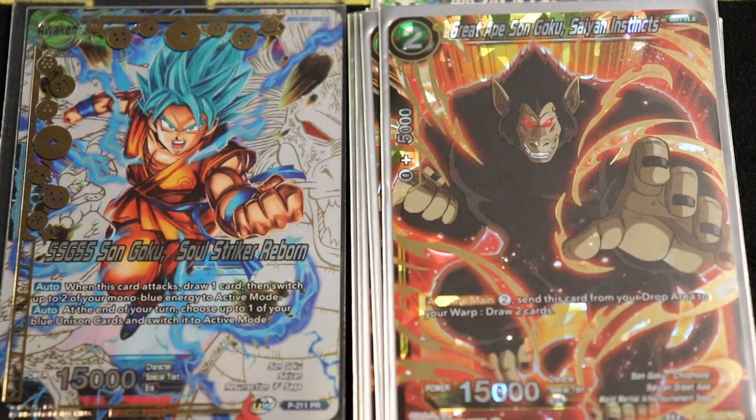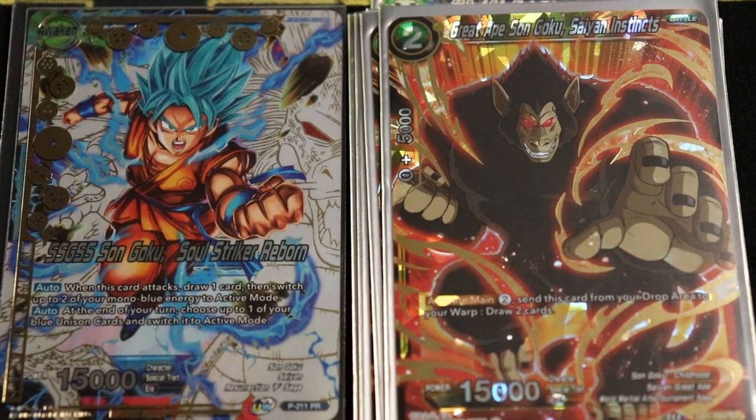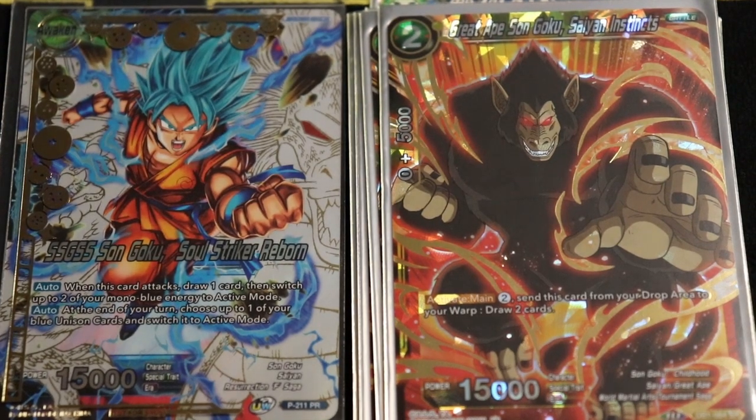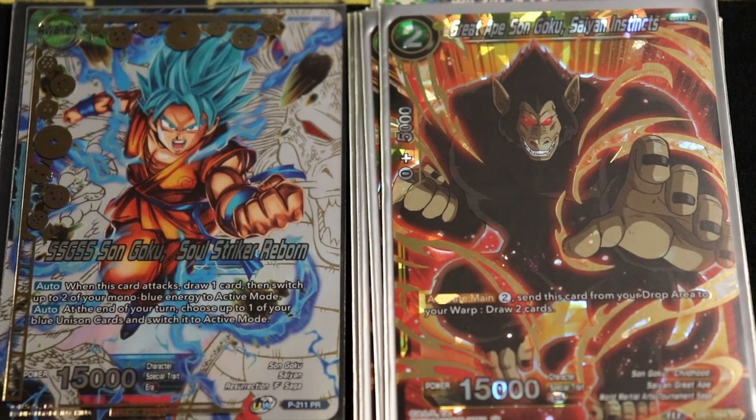This card is getting reprinted in the event pack, so it will drop in price. It's extremely good: for two energy, from the drop area to your warp, you can draw two cards. Your unison is going to be pitching a card to the drop area, so pitching this ape is fantastic. We also play a small yellow package — this is not a complete mono-blue deck — so it benefits from having a yellow card to combo with.